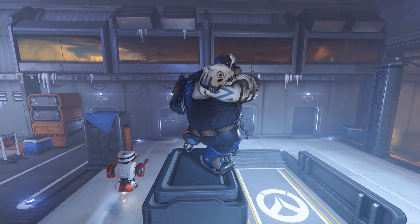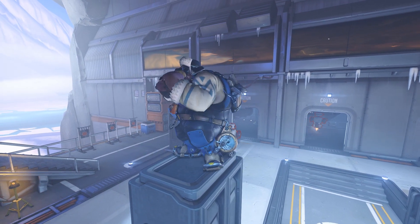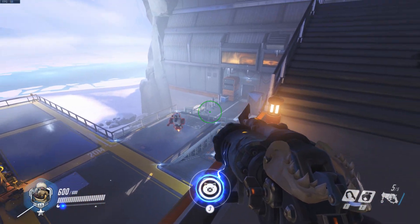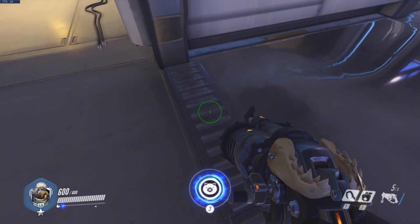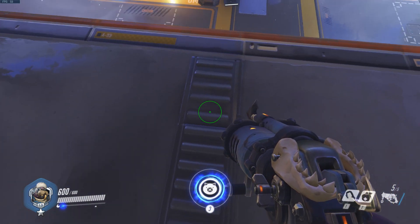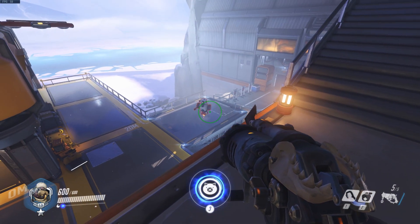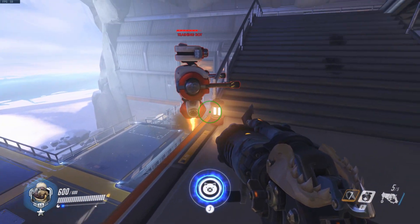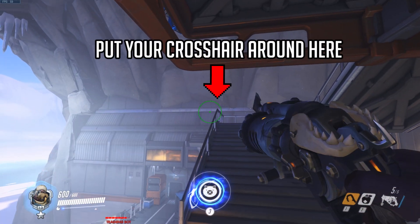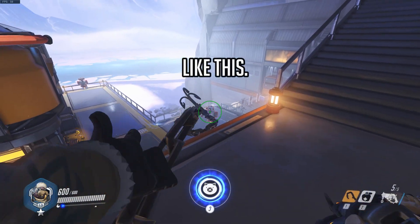These last four bots are probably the most confusing, so I'll try to explain as clearly as possible. Starting with bot number eight — it walks back and forth along a path. Your starting position is along the bumper strip-looking things near where bot seven walks. Line yourself up with the bumper strips, go to the middle, take one step to the right and one step forward — that puts you in the perfect position to hook bot eight. When you hook, do a lifting upward motion as you jump and place him onto the orange line in front of you. Make sure you place him on the orange line, otherwise he'll just walk back to his original position.